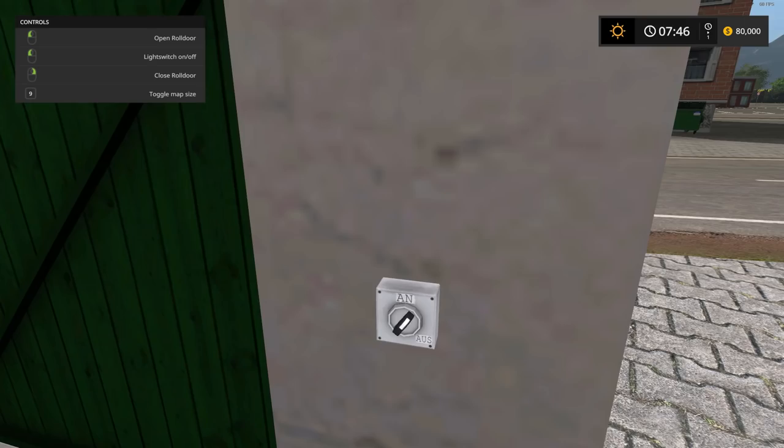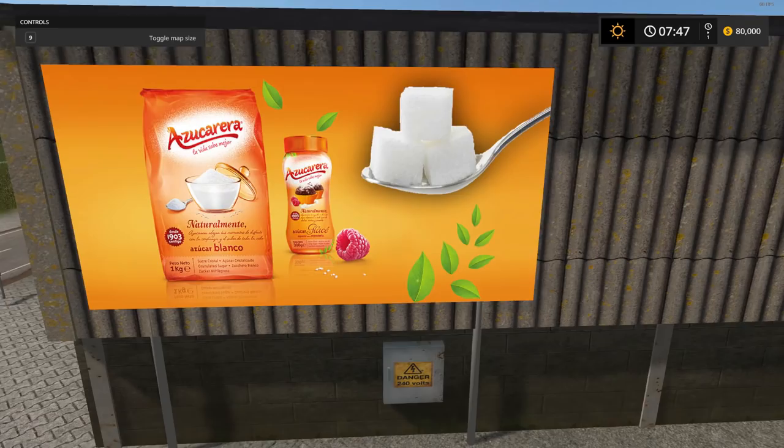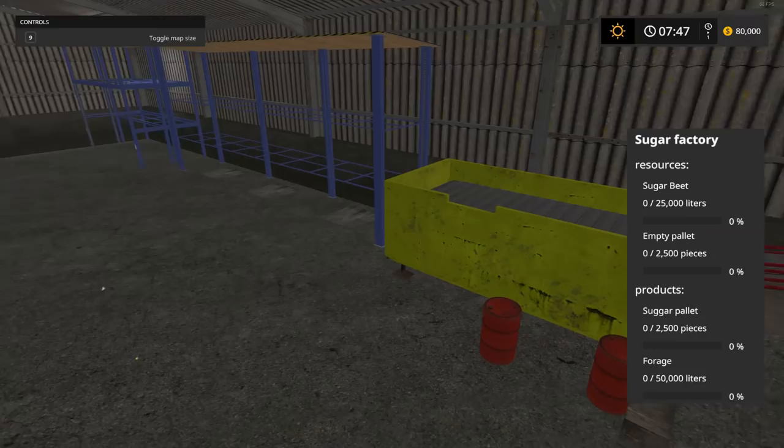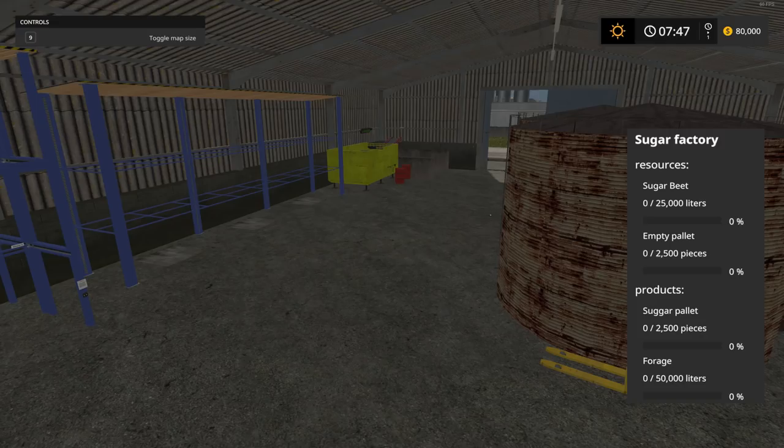Coming up on the sugar factory — a little different from ones you normally see with nice labeling on the building. You'll have to purchase this one too, but you can go inside. The display shows you bring in sugar beets and empty pallets and you get sugar pallets and forage in return.